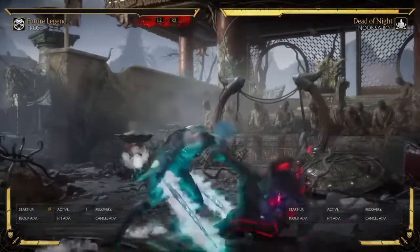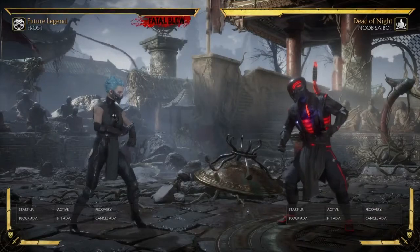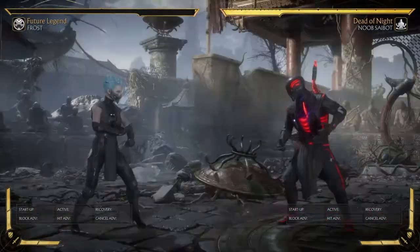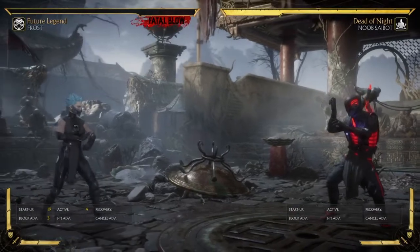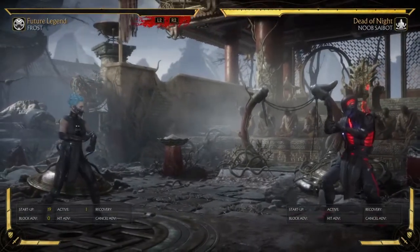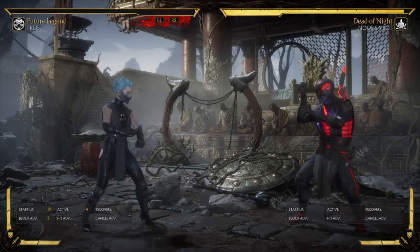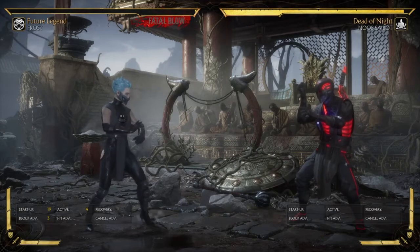As you can clearly see, she's zero on block normally. But when I hit Noob Cyborg and time it correctly, all of a sudden she's plus on block. When I do it right around this area, I'm plus seven on block — look how close I am to Noob Cyborg. Compare that to plus three or plus four when I'm spacing it out at normal range. See the difference? See how powerful a meaty is? I want you guys to rewind this to see how powerful that was.